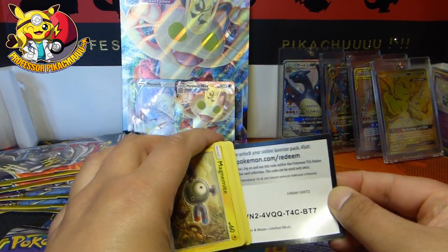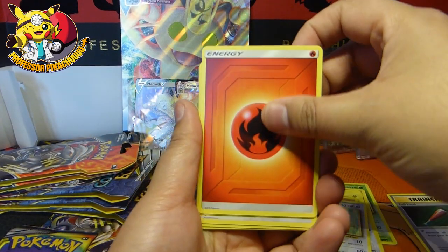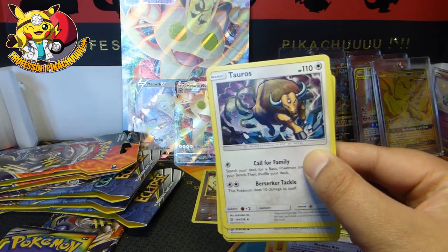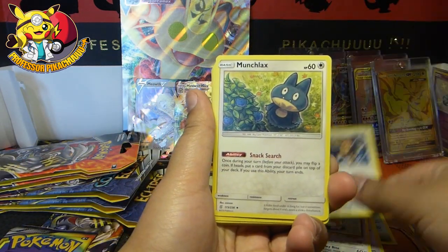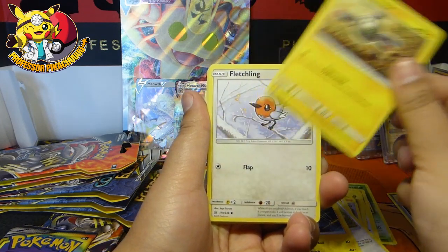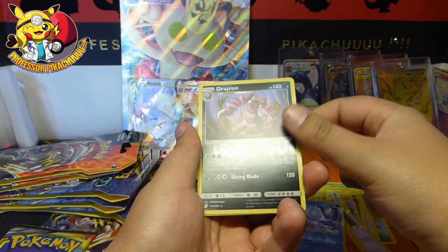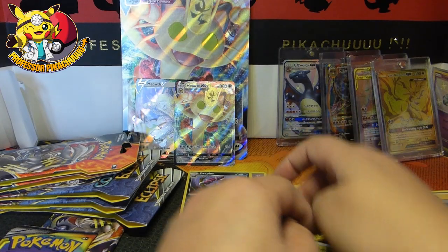Now we have Unified Minds. Still looking for that Mew and Mewtwo. I need numbers 51 and 83 from Hidden Fates. We've got Munchlax, Magneton, Magnemite, Fletchling, Onix, Fletchinder, Snover, Drapion Reverse, and an Amoonguss.